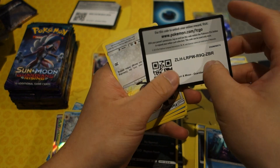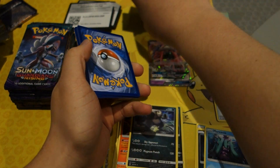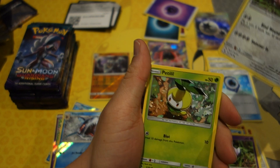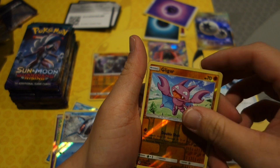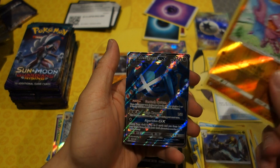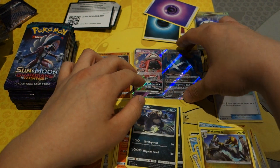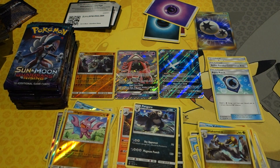Giving out another code. Next pack: Fletchling, Wailord, Pikipek, Chansey, Petilil, Oranguru. And then — what?! I totally wasn't expecting that, ladies and gentlemen! We have a Full Art Metagross GX! That is such a sick card!